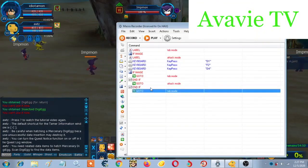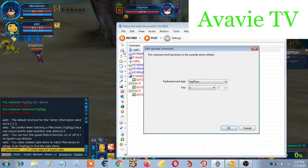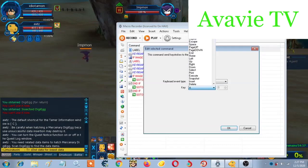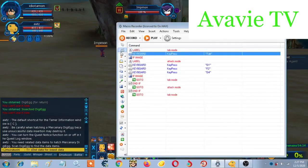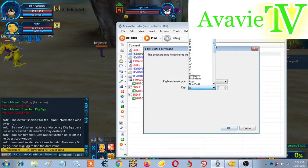Now let's go back to label. Click this one — the tab mode — and click the insert keyboard command. Now look for the tab. It's right here. And another one, look for D4, the loot.